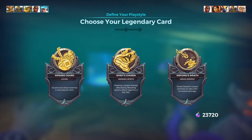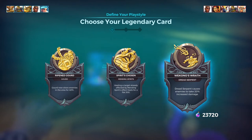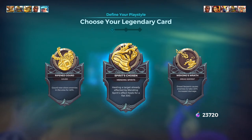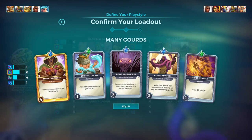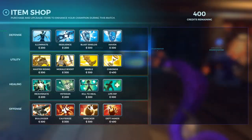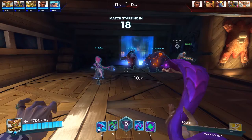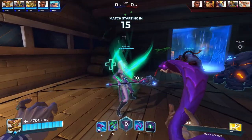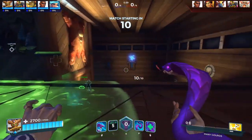We have a match set up. Here's the legendary card setup: Gourd now slows enemies in the area 40% — I'd never use that. Dread Serpent causes enemies to take 20% more damage — never use that either. I go straight healer: healing a target already affected by Mending Spirits heals for a flat 500. I like Chronos so I can heal as often as possible, reducing that cooldown below three seconds.